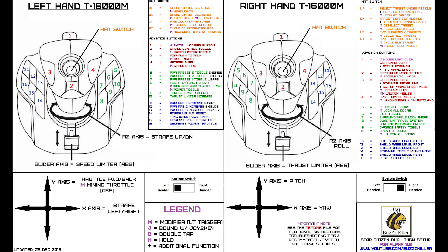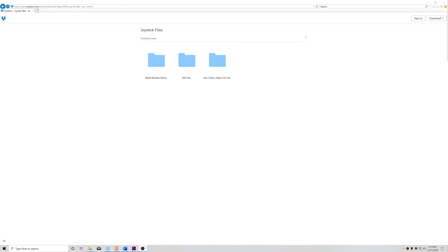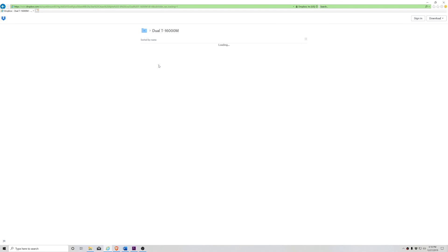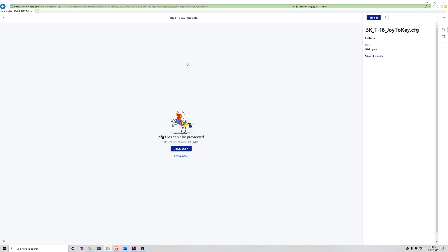Another change that can be found in Joy to Key is that I have had to map the right trigger to the mouse left click. This is due to an annoying bug when importing bindings that causes any function bound to button 1 to fail for some reason. Most of the functions bound to button 1 are the same as mouse left click anyway, so this was an easy fix. Due to these changes, if you've been using my bindings for a while, you'll need to update your Joy to Key profile to the latest version in order to use my exported bindings.